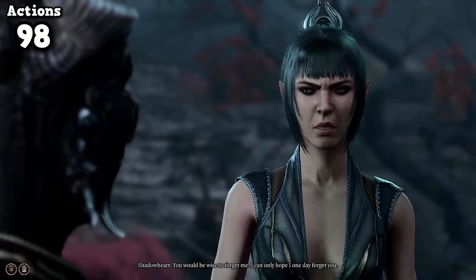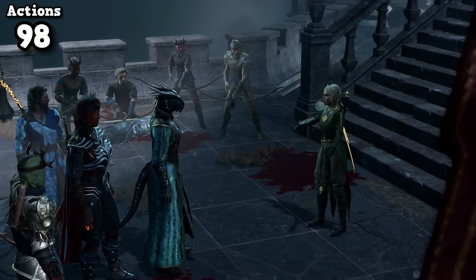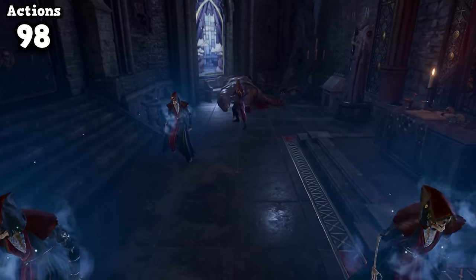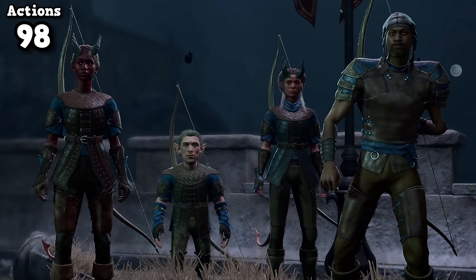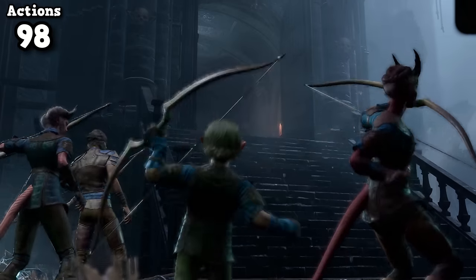I spoke with Nightsong, set her free, and since magical spears weren't in the budget, permanently said goodbye to Shadowheart. With Ketheric vulnerable, it was time to help the Harpers storm Moonrise. This would be the beginning of five back-to-back mandatory encounters, but I have allies at my side — admittedly pretty terrible allies, but allies nonetheless.